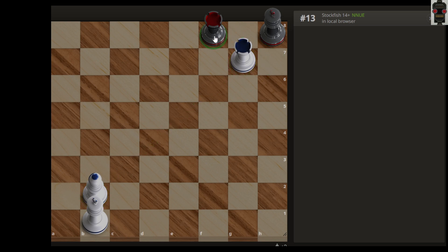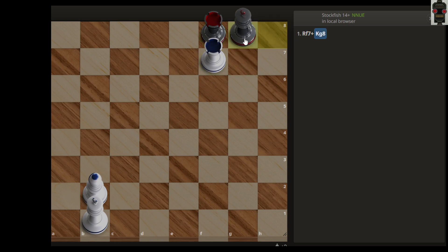We have a rook which is available to move. Maybe you can think of moving this rook first — the rook can go to f7, to this file, so that we can give a discovered check. But if you move the rook to f7 to win this rook, the king can come to g8 to defend it, so you can't win the rook easily.